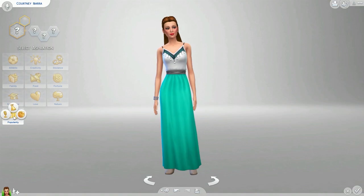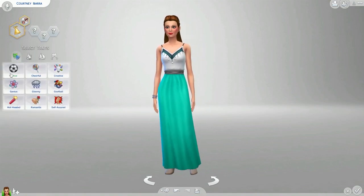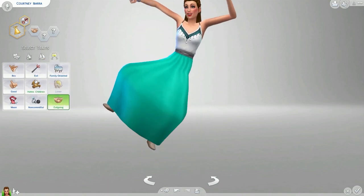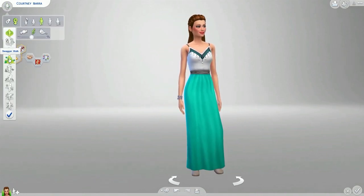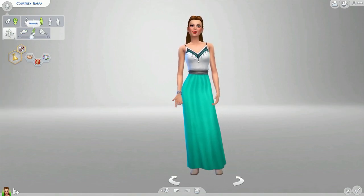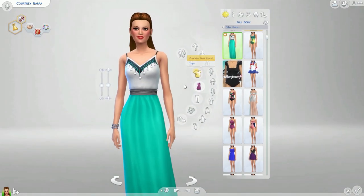Let's make her name Courtney Ibarra. Let's make her popular — why not? Let's make her a party animal. We have to make her charismatic, outgoing, self-assured, and creative. There we go. And her walk style — let's give her a swagger walk. Her voice sounds fine. There we go, that was my fail of a Create-a-Sim!